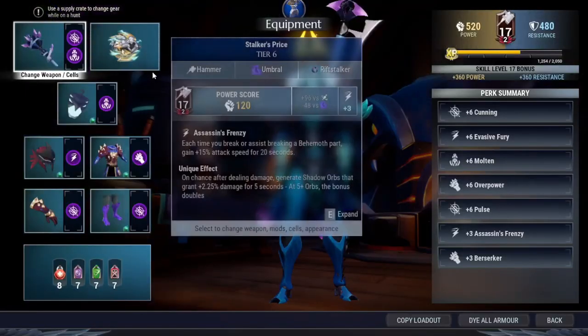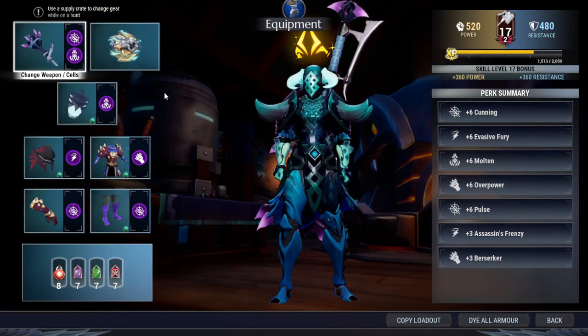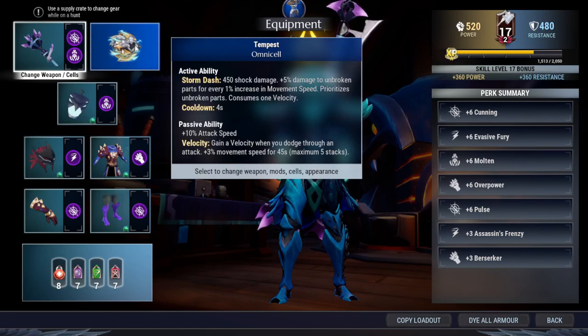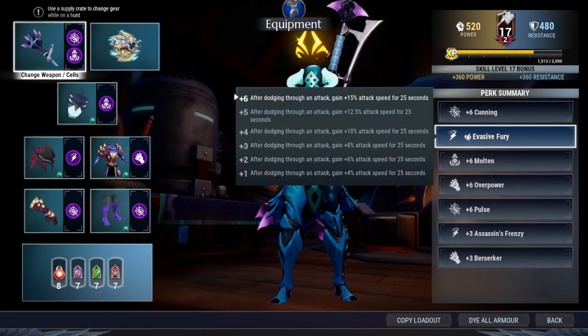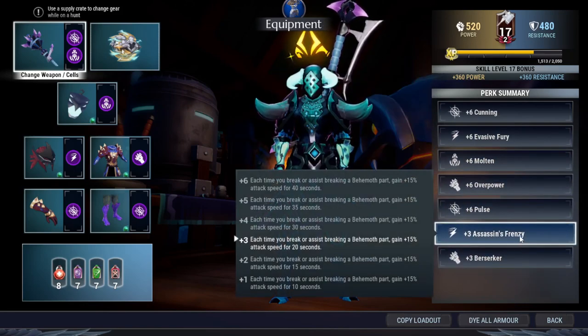So here's the build, guys — the hammer version of the non-catalyst build, and obviously there is no catalyst. The only sources of attack speed for this build are: Tempest which gives you 10%, Efficient Fury for 15%, Molten for 15%, and Assassin's Frenzy for 15%. That's 55% total, meaning you're wasting 5% attack speed. But Efficient Fury, Molten, and Assassin's Frenzy all have a cooldown.